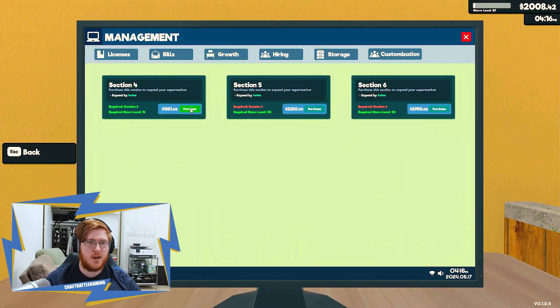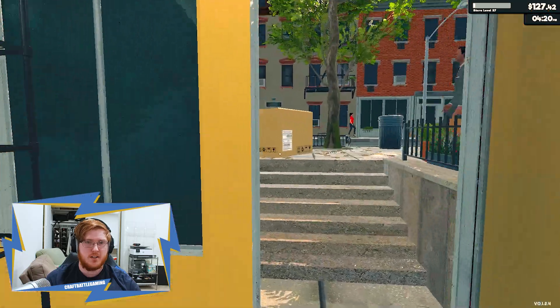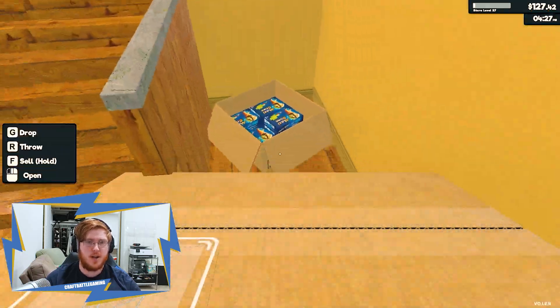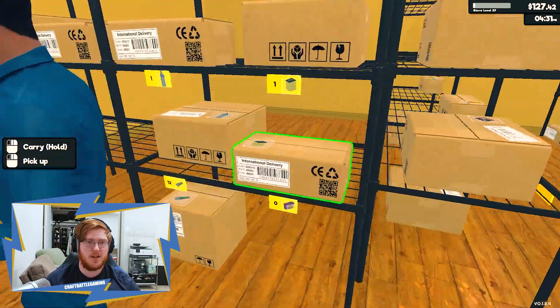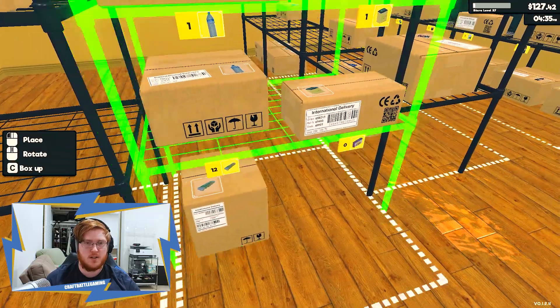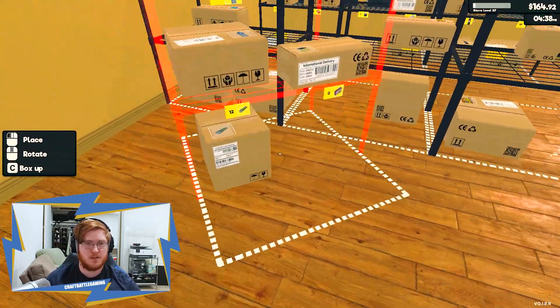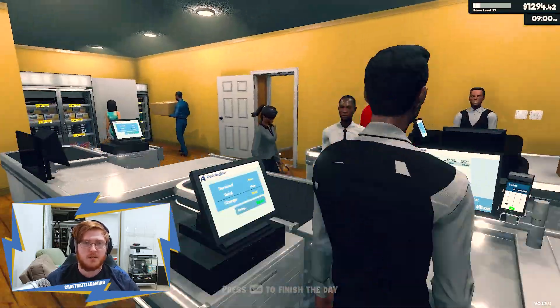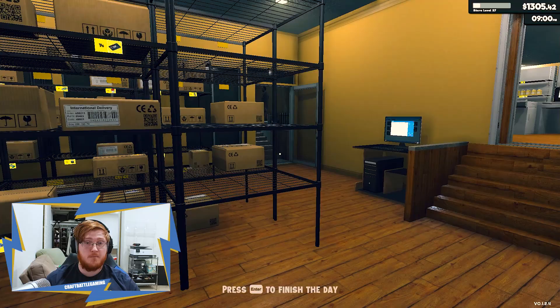Let's go ahead and pay for Section 4. We're down to 127 now, however we also now have plenty of space in this storage room. This stuff needs to go first because it actually comes first in the list. Let's close the store — it's 9 p.m., still got plenty of people running around, but we also have a whole new storage rack that we can use.